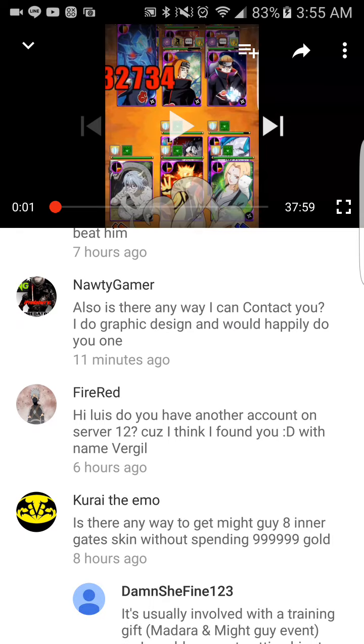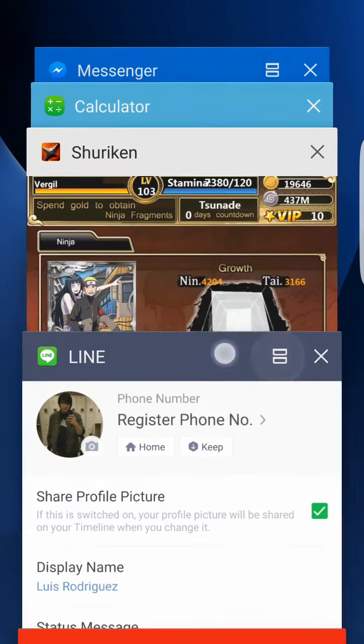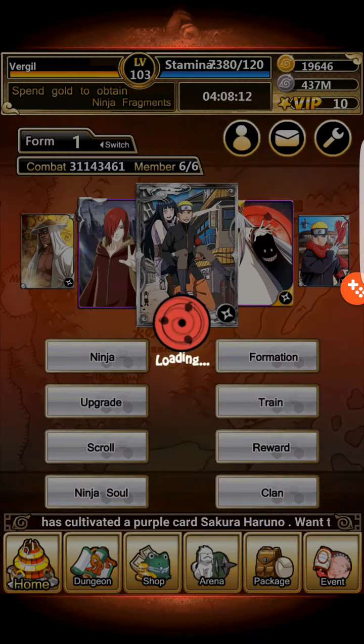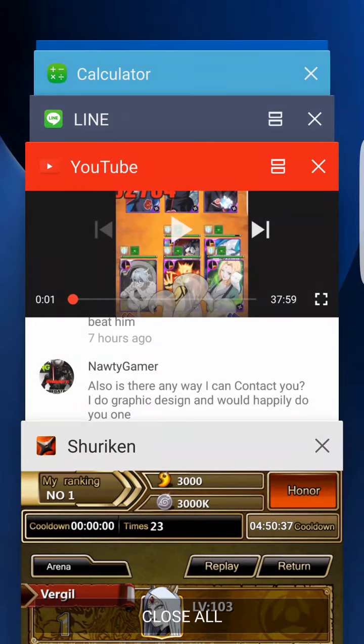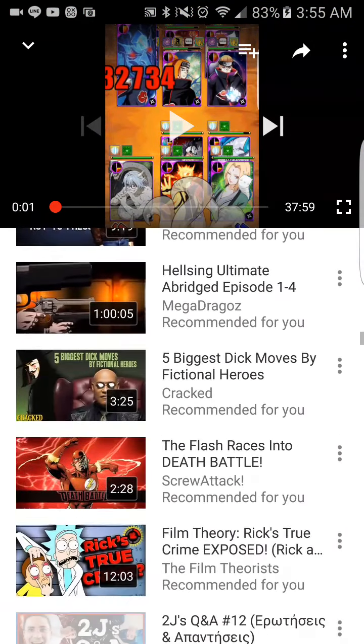FireRed asks: 'You have another account in Server 12 because I found you with the name Virgil.' Server 12 is my main account — I'm number one in it, basically. So yeah, you probably found me.